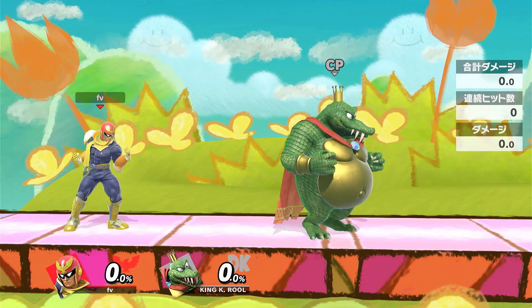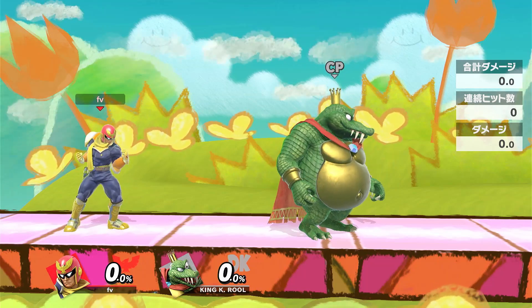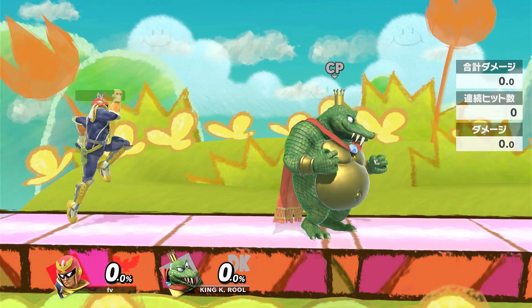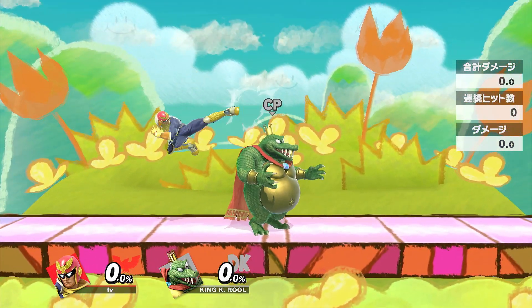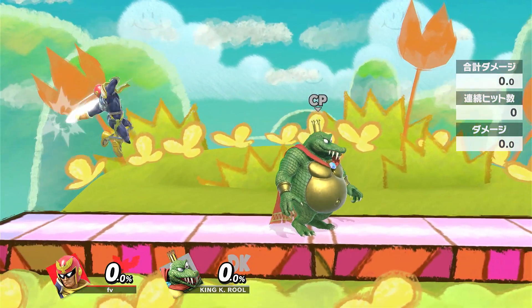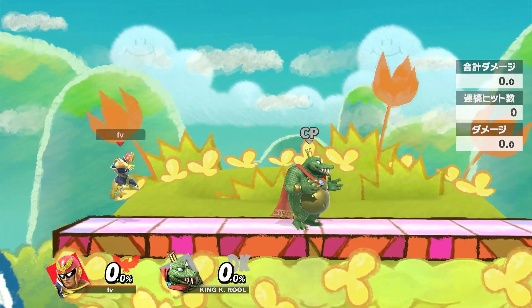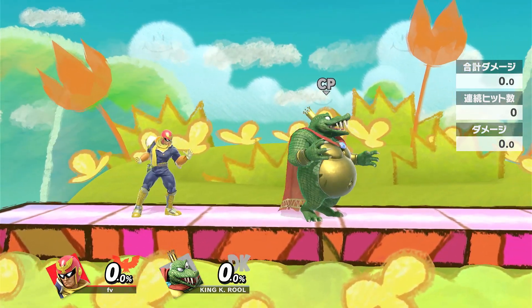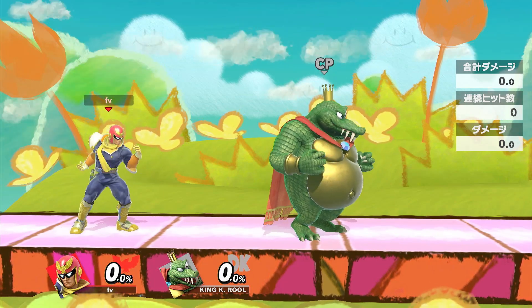Alright, I just wanted to quickly go over something. In this game, it's easy to get turned around when you don't mean to. For instance, let's say you're doing a retreating nair — it's really easy to get turned around because you're retreating backwards. You're holding back, and what winds up happening is the buffer system says you want to turn left, and then it has you turn around.